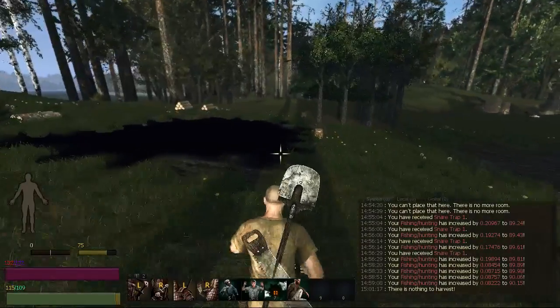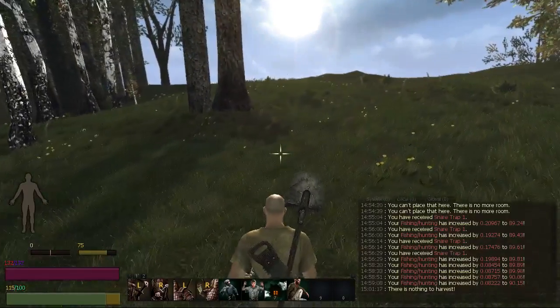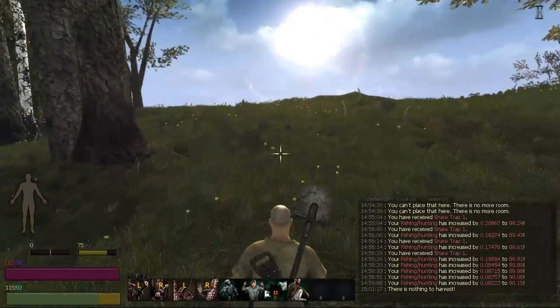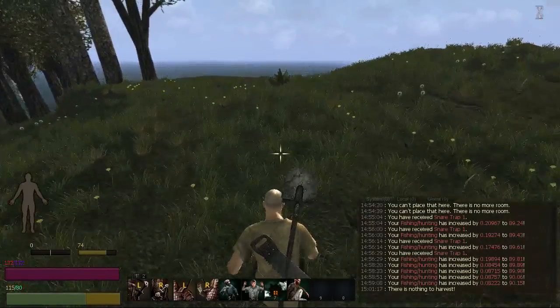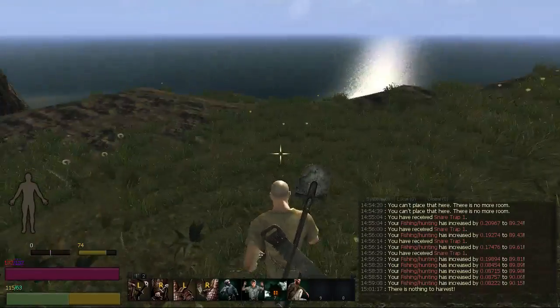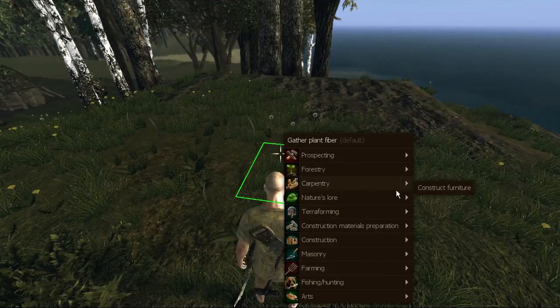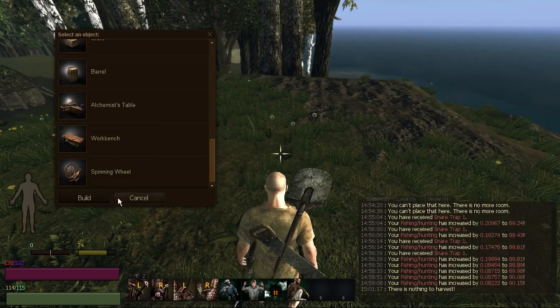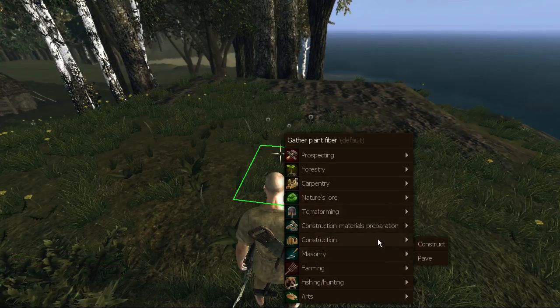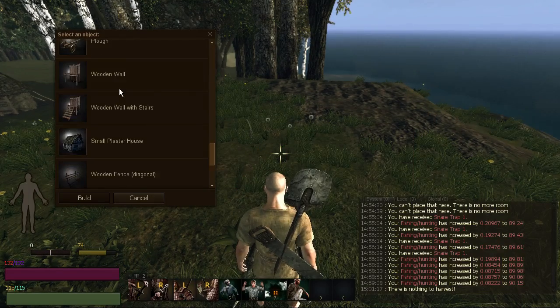I replanted the field, and we're going to go work on our small plaster house that I was wanting to make up here on the hill. I leveled out all of the ground. We want the small plaster house. Build.